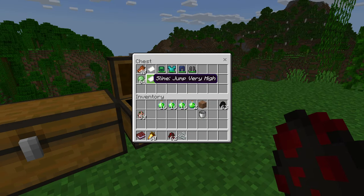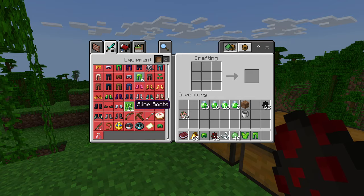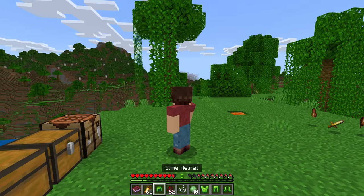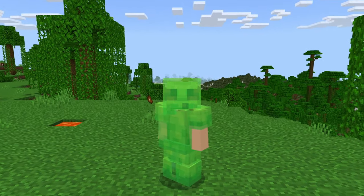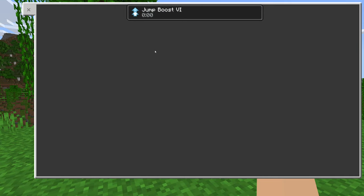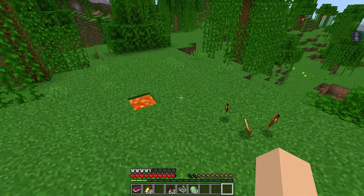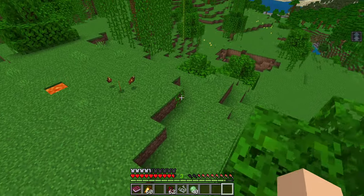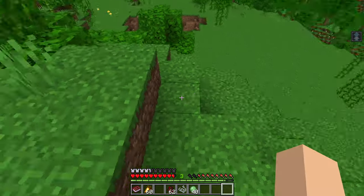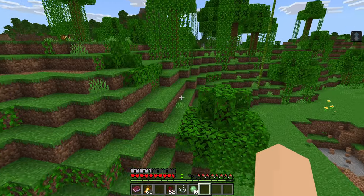Last but not least, we have the slime, and the description was 'jump very high.' How high is very high? It gave us jump boost six. That's four blocks, five blocks — we can maybe jump up the whole six blocks. You could jump up six blocks with this. That is going to be very useful for a lot of different things.